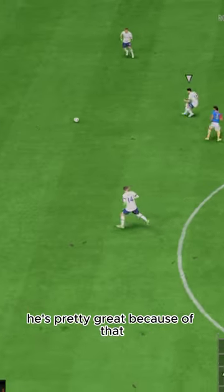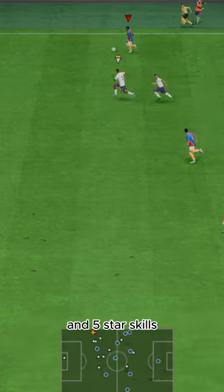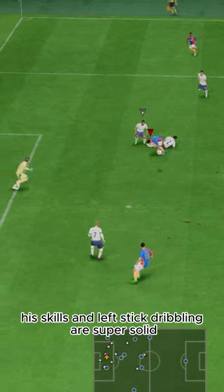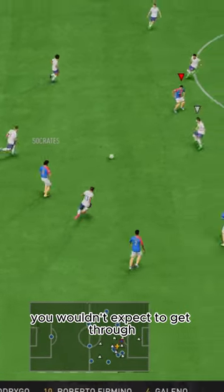Passing wise, he's pretty great because of that max curve and high vision. He has a lean body type with high agility and balance and five-star skills. He does have a couple of weird animations dribbling wise, but overall his skills and left stick dribbling are super solid and sometimes very sneaky in getting through pockets you wouldn't expect to get through.